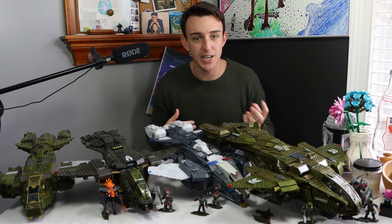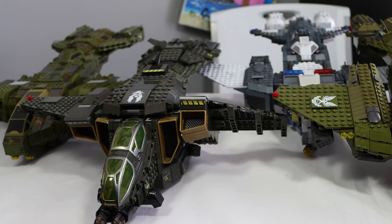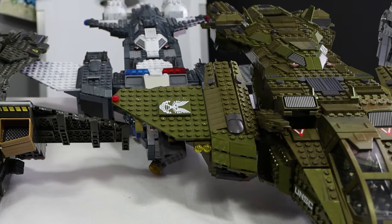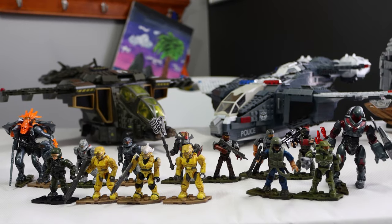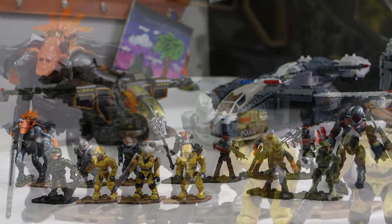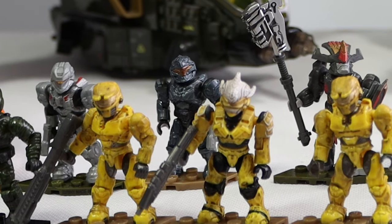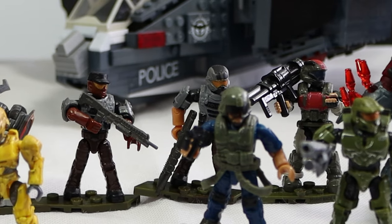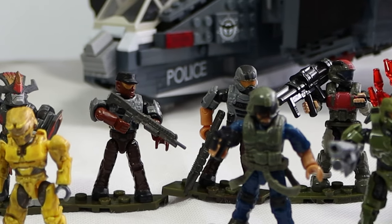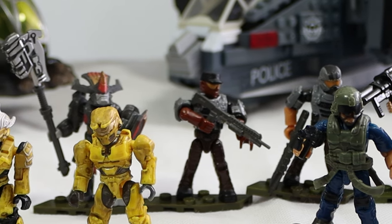Each one of these pelicans has amazing features, details, and minifigures, but we really have to name our favorite one. Today we're going to be talking about three different categories to help us decide which one's the greatest and which one you should buy. Our first category is one of the most important — my favorite part of any Halo Mega set — the minifigures, and these minifigures do not disappoint. In total, we have 15 minifigures from all four of these sets, each pelican coming with a variety of different minifigures that fit different styles of Halo and different eras. Each pelican comes with at least one minifigure that is completely exclusive to that pelican.